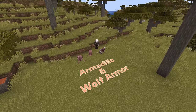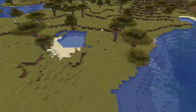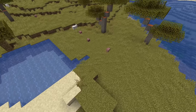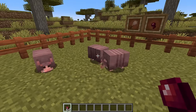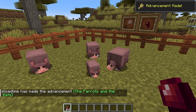The Armadillo is a new mob coming to Minecraft 1.20.5. It is a passive mob with 12 health, that is 6 hearts. It spawns naturally in the savannah, savannah plateau and windswept savannah biomes with the same frequency as chickens and pigs. They can be tempted and bred using spider eyes, and breeding them now grants the 'Parrots and the Bats' advancement and is now required to get the '2x2' advancement.